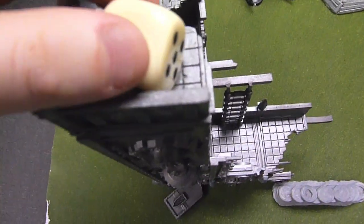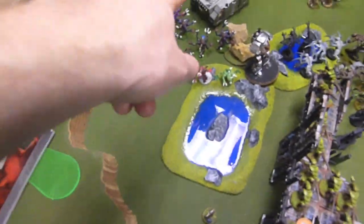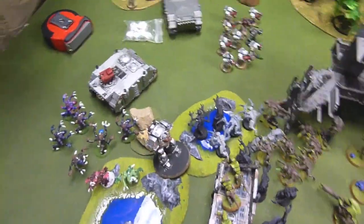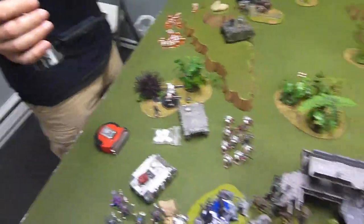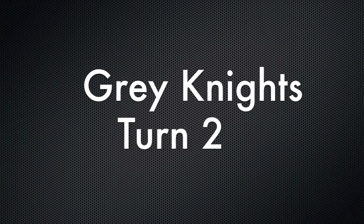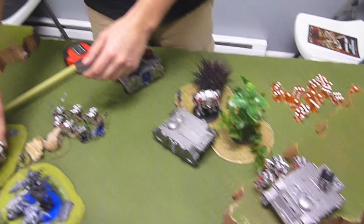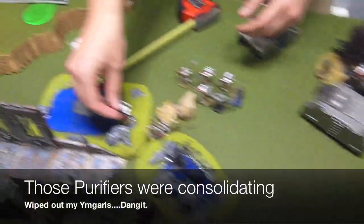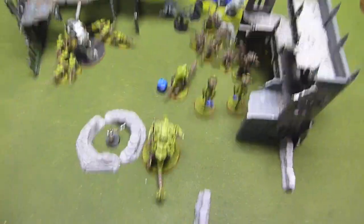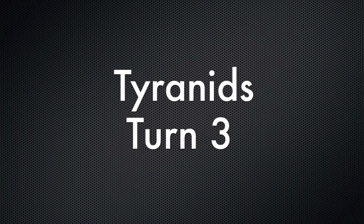Moving into Tyranids turn 2, rolling for reserves. Regular Genestealers — nope. Ymgarls — yes, they're coming in. I placed them in the little pond right there, and as you can see I completely wiped out that Strike Squad. Everything else just kind of moved up. The Hormagaunts tried to assault the Purifiers and got absolutely annihilated — I kind of used them as a sacrifice unit, not the best planning. He charged into those Gaunts with his Dreadknight, and I took one more wound on my Hive Guard from the Vindicare, but he's still alive.